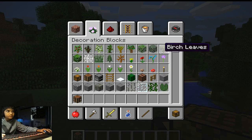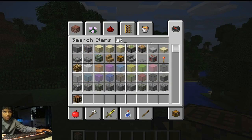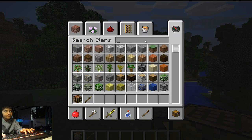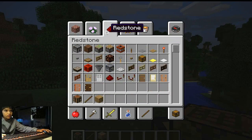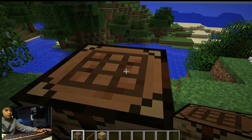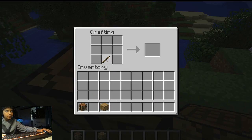First of all I'm going to make a wooden sword to start off. I need some sticks, so type in 'sticks' here. Now I also need some wood — type in 'oak wood planks.' Now press right-click to enter your crafting table and put one stick here.